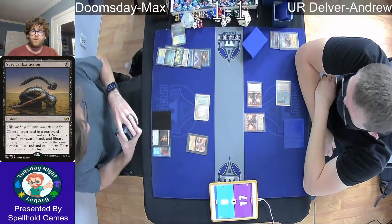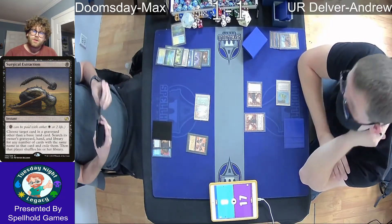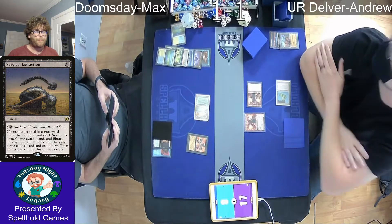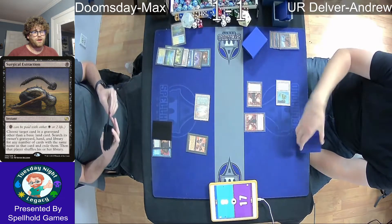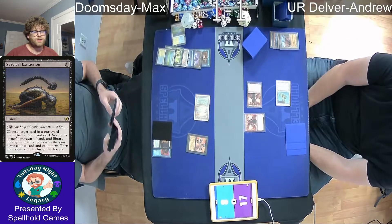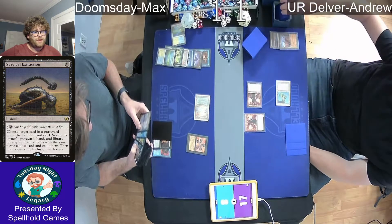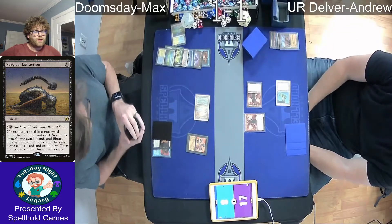Not quite at Delirium — it looks like Land, Lightning Bolt, Surgical Extraction, Land — so only two unique card types in the grave right now. But if Andrew can get to four unique types, that's going to be six damage coming across, which would be huge because I don't think Max can win this turn. Unless it's some sort of crazy Street Wraith, Street Wraith, Street Wraith — make mana somehow for blue — I don't think he can pull it off this turn. It's going to have to be next turn, giving Andrew at least one more turn to seal the deal.